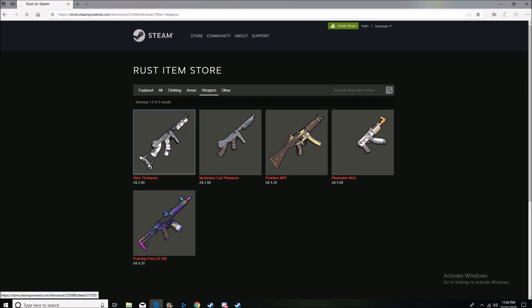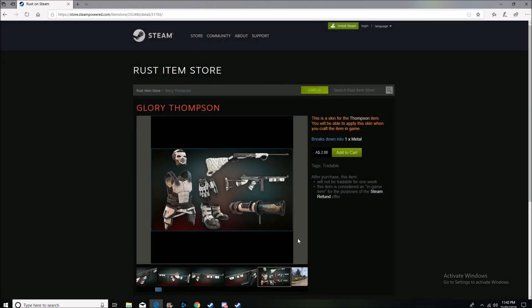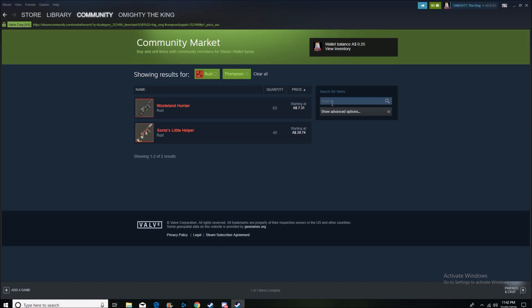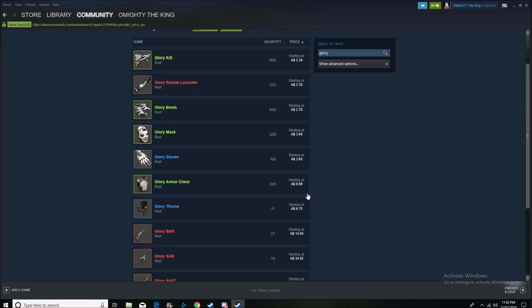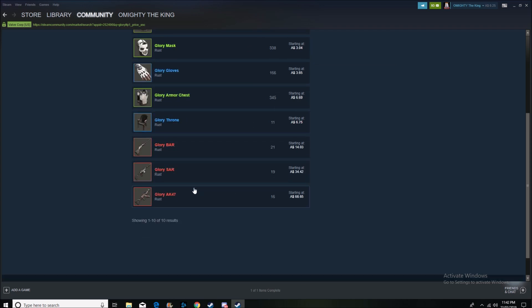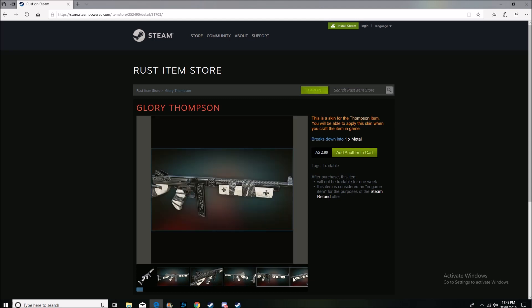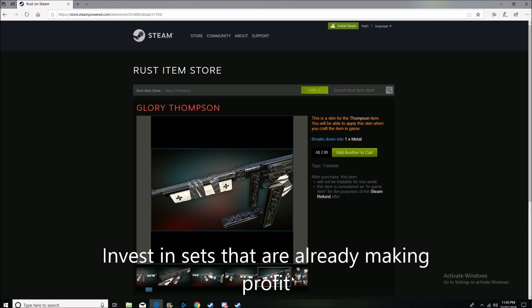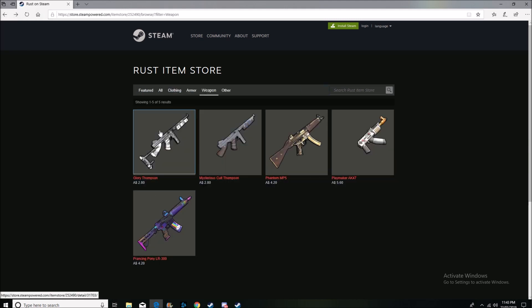The Glory Thompson — I've already bought my skins today, but we'll add a couple to the cart as an example. The Glory Thompson is adding on to the Glory set, and the only thing not yet in the Glory set is the Balti. Everything in the Glory set is selling from $2.34 onwards, so anyone who has invested in the Glory set has made profit. The Glory AK47 especially has done well, so invest in the Glory Thompson because there are only two Thompsons on the market and it's already part of a successful set.